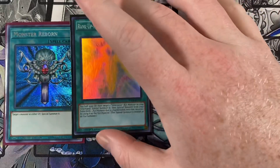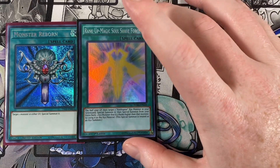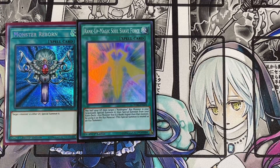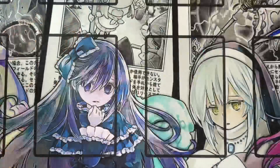Getting into the spells, running one Monster Reborn and one Rank-Up-Magic Soul Shave Force. Monster Reborn is just an amazing card — a free special summon from the graveyard. Rank-Up-Magic Soul Shave Force lets you pay half your life points and target a Raid Raptor exceed monster in your graveyard to special summon it, then special summon from your extra deck one exceed monster two ranks higher using it as material. You might be saying: 'Noble, this is a Blackwing profile, not Raid Raptors.' But we do run Force Strix — the exceed monster that lets you special summon stuff from the deck — and using this card we can bring out Infinity. Also running one Foolish Burial, because putting stuff in the graveyard is basically what every deck is about these days.